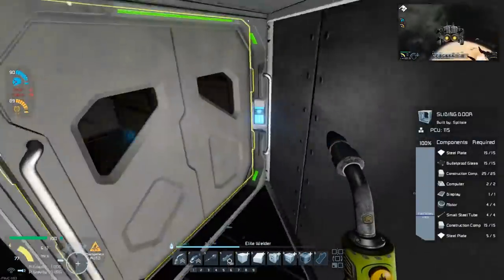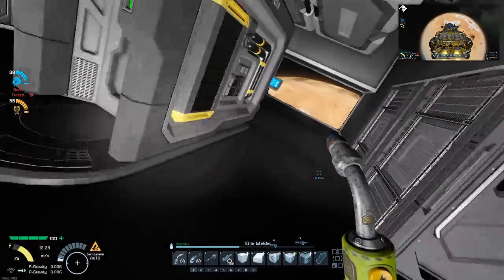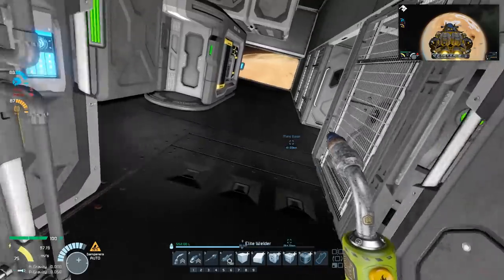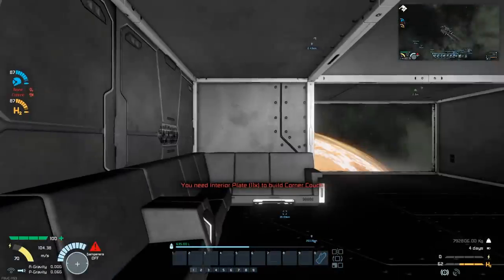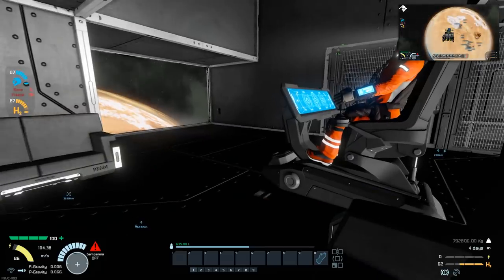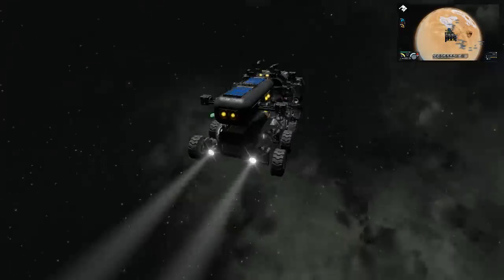Are you ready? Yeah - I think I'm down to you. And away we go. Oh, I forgot I had the couch. We're in planetary gravity already? Yeah, I jumped us right to the edge. Are you sure the agglomination isn't in the gravity? Yep.